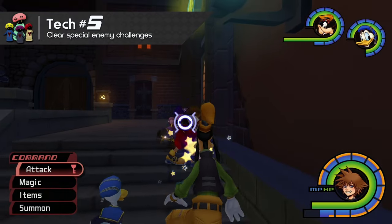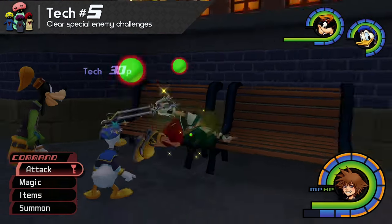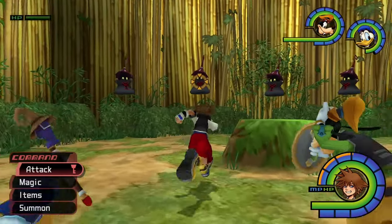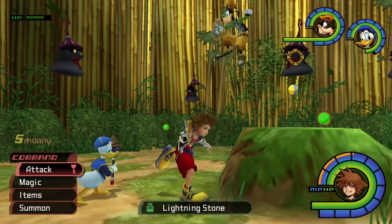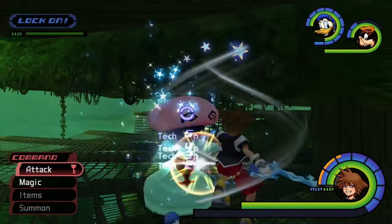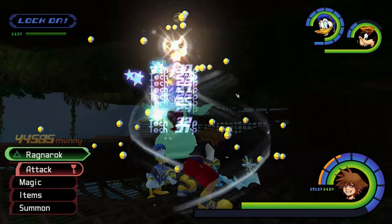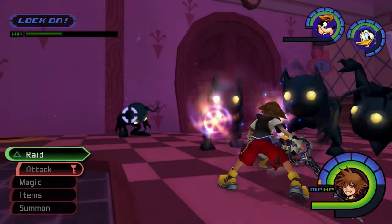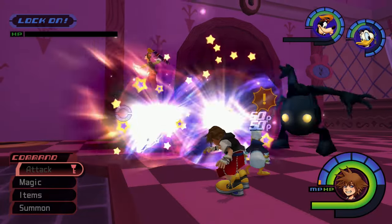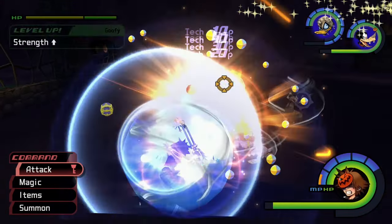Tech Points also serve as a visual indicator of your performance during challenges against Special Heartless. For the Black Ballade, the Tech Points awarded show you how many times you've successfully found the real one among the copies, and Tech Points awarded against the Pink Agaricus indicate how many hits you land while Stop Magic is active. These kinds of Tech Points will not be multiplied with the Tech Boost ability equipped. Check out our Special Heartless video to find out more about these challenges.